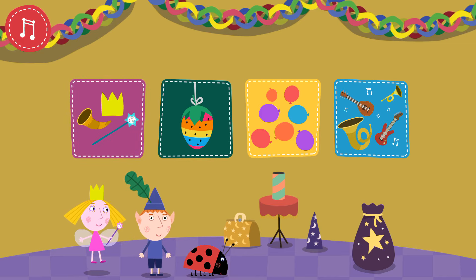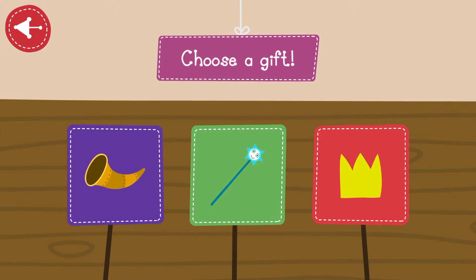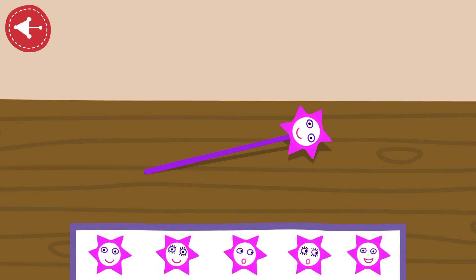Design a gift! Choose a gift to decorate and take to the party! Choose a face for your wand, then tap the forward arrow!